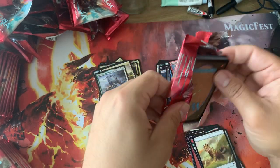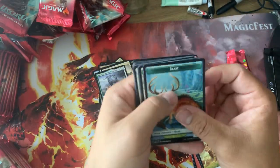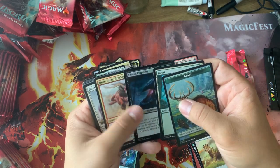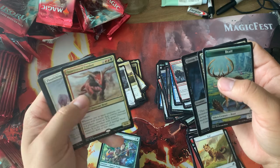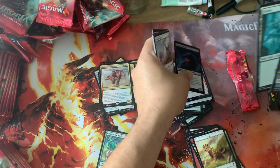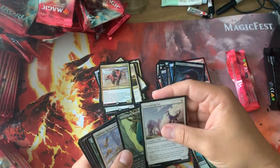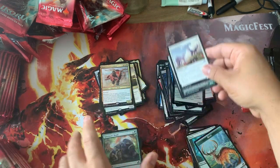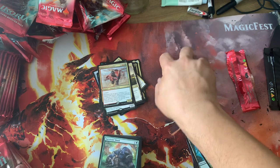Just gotta find good cards in those creature types. Gloom Pangolin, foil, and Quartzwood Crasher. This card is a ridiculous limited card and I don't know if it's ever gonna see standard play, but it looks cool.